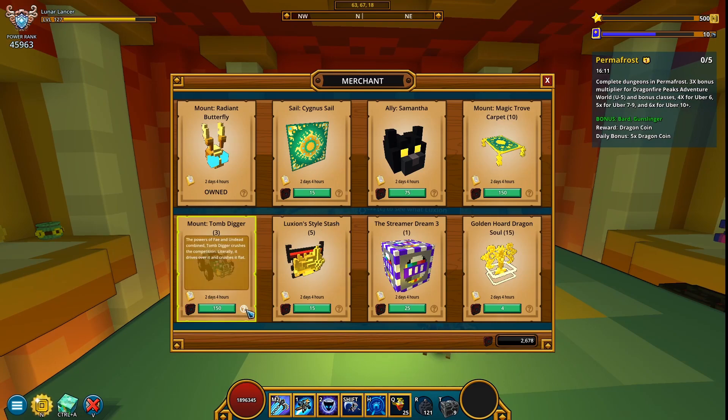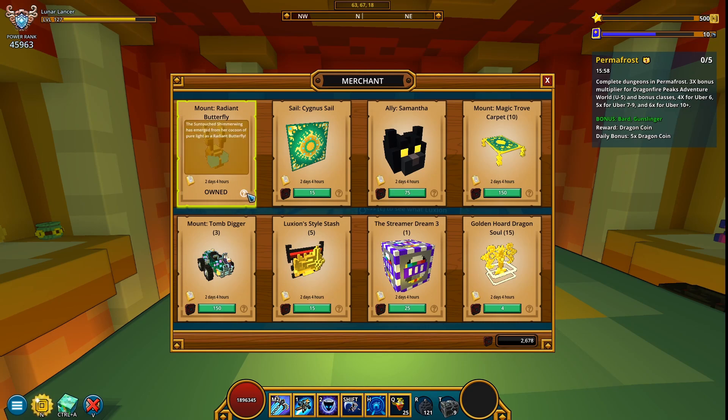TombDigger — I don't think I have this one. Okay, this is exciting! So let's go over the previous items first. We have a Radiant Butterfly Mount — this is a good one. It may be rather expensive; I think it's gonna cost like 200 Dragon Coins, maybe 150 if you're lucky. But it gives you 100 mastery points, so you should definitely get it.